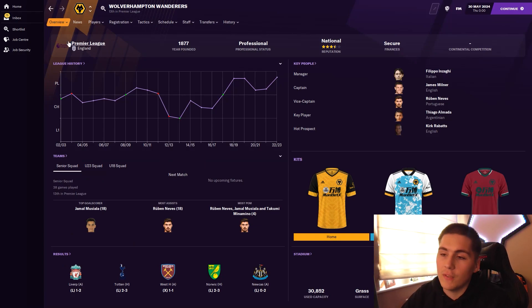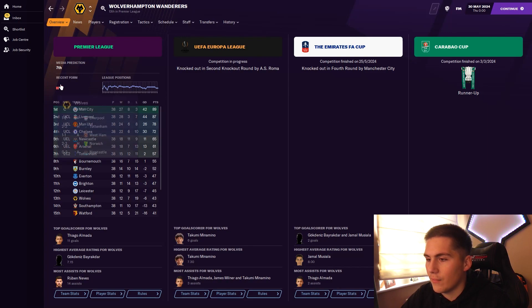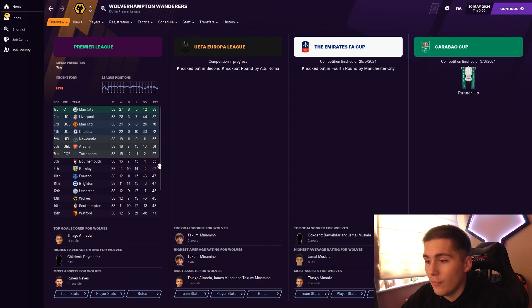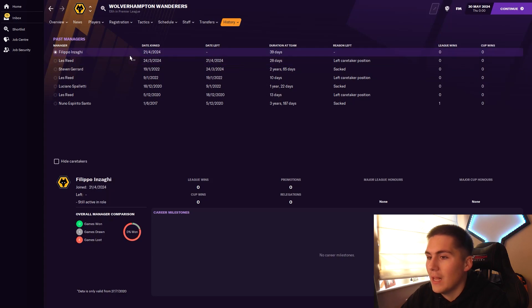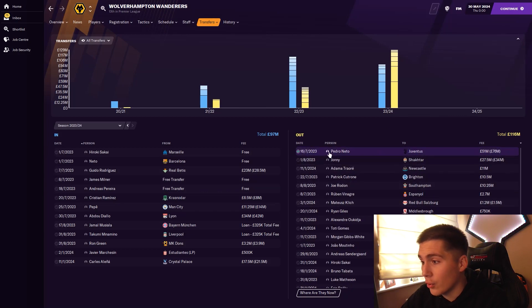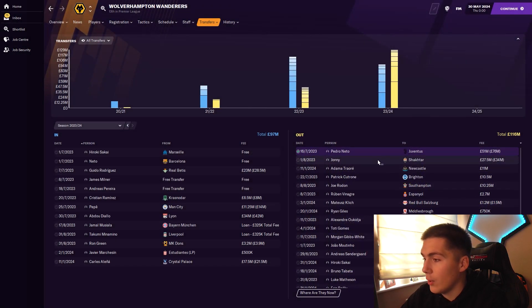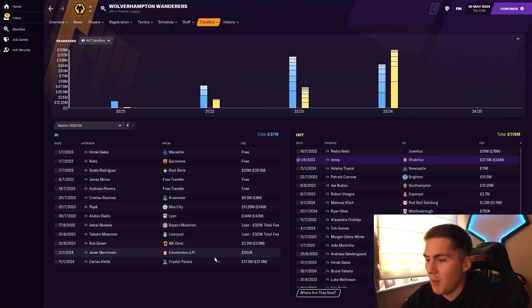Inzaghi is now in charge — Gerrard was sacked — with Wolves finishing 13th, 43 points. They were knocked out of the Europa League in the second knockout round by Roma. Thiago Almada was top scorer this season. Les Reid had another caretaker stint, then Filippo Inzaghi came in towards the end of April but didn't win a game — losing four and drawing one. Wolves spent £97 million on players while bringing in £116 million, with Neto leaving to Juventus for £51 million.